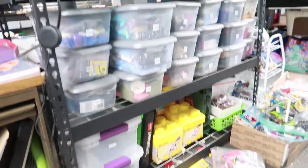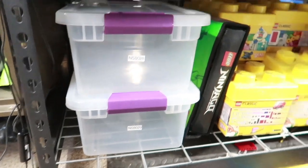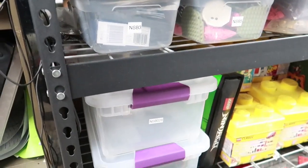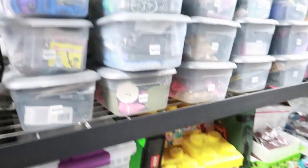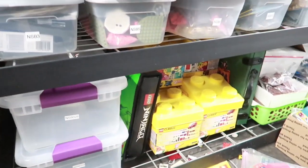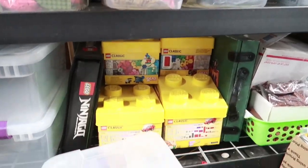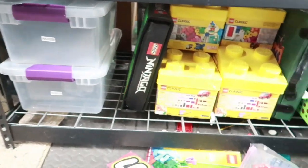Finally got around to numbering the new shoe boxes. They wrap around - there are nine rows: three rows on the back that wrap around, so 27 total. I'm going to use bigger ones down here for poly bags and instructions that need more space. I think I can get four rows of the bigger ones, maybe five would be nice.